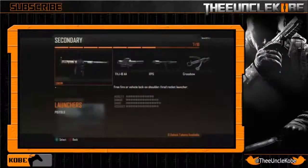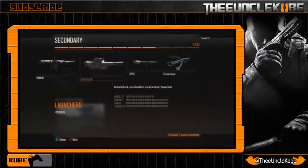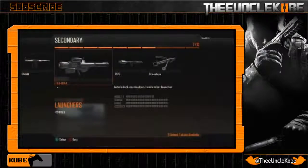Starting off we have the SMAW, which was in MW3. It is a rocket launcher, so it's gonna have that lower mobility rate, identical to that of the LMGs, and that'll be true for all three rocket launchers in this game. It has solid stats across damage, range, and accuracy. But what sets this gun apart is the ability to be either a vehicle lock-on or a free fire launcher, so you can effectively use it to kill enemies or take out enemy air support. As of right now you only get a single rocket, but I still think it's gonna be an awesome launcher that fits any play style.